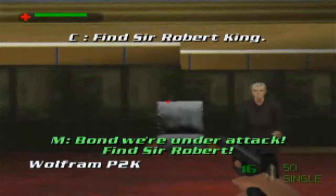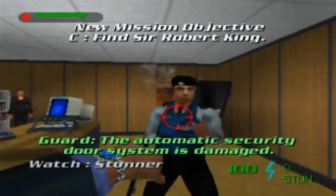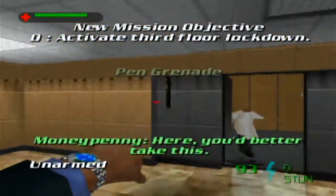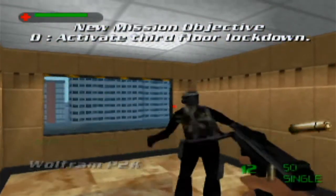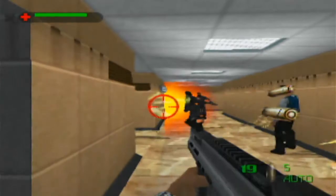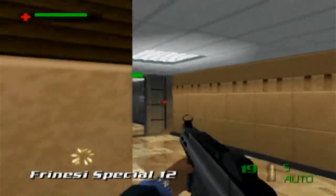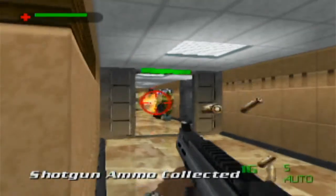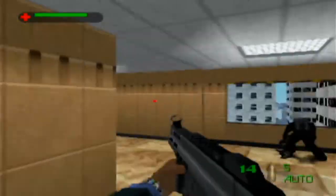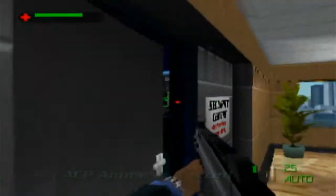Alright, so we're going in speedrun mode. Bond, they're under attack — find Sir Robert. Just make sure you're not too close to him when you stun him, otherwise Bond will just punch him. There we go, got those two.